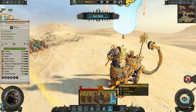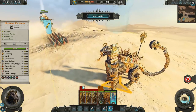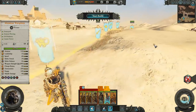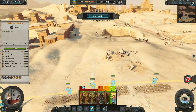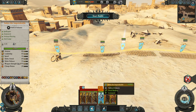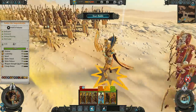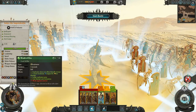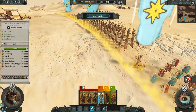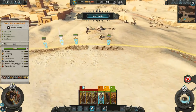Setra has this incredible ability which explodes around him but doesn't affect friendly troops — really good for getting him into the middle of enemies. Once he's got his Chariot as well, that's going to be really useful. Up here is the Realm of Souls meter, which basically fills up as units die.